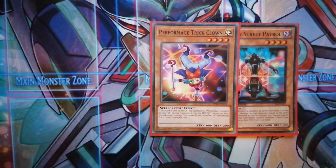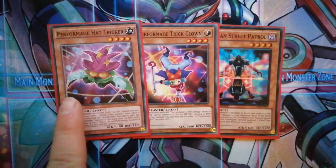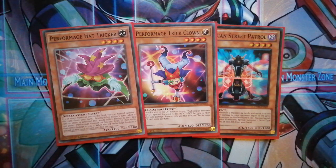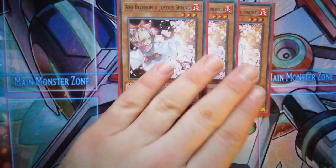We have Trick Clown — since our resonators special summon themselves you can normal summon him, or when he's sent to the graveyard you pay a thousand life points and he special summons himself. Two Red Rising is actually not very hard to do with him. Then we have Performage Hat Tricker — if you control two monsters you can special summon him. Some people run three of this and none of those others, but I think this combination works really nicely. I've tried the deck and it's actually very very handy. I've won most of the duels I've played.